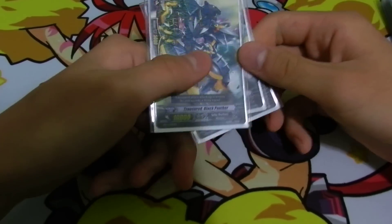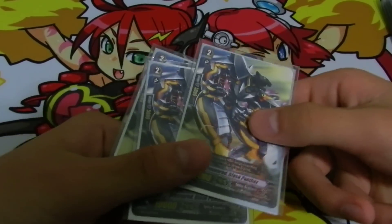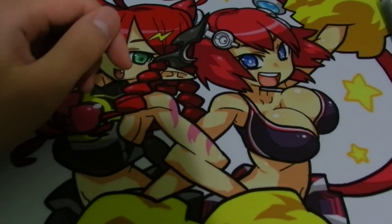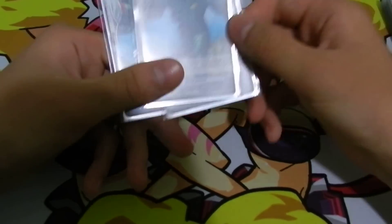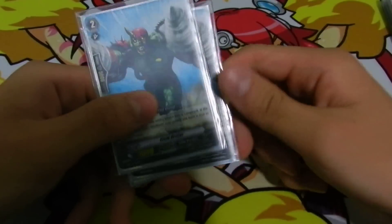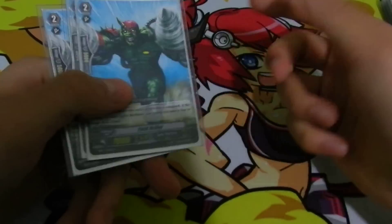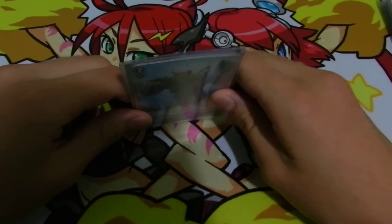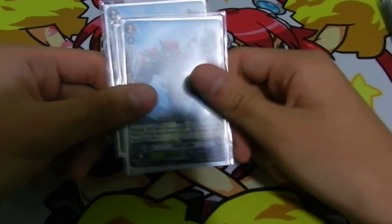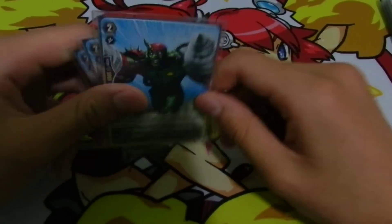We got 3 Treasure Black Panthers — basically 10k beaters. They're okay and you can intercept with them. We also got 3 Field Drillers. Boosted by a Wonder Boy, they attack for 15, forcing the opponent to guard for 10 if they don't want you to get the plus 1. Even if you get a trigger, the attack goes through and they waste a guard, so you still get the plus 1. Since Spike Brothers is a rush deck, these cards are very important for that 1 card advantage.